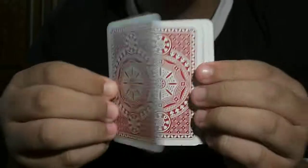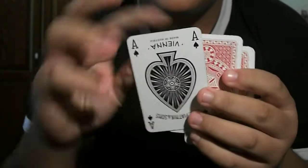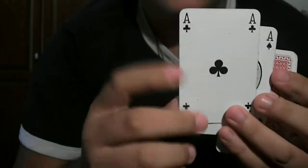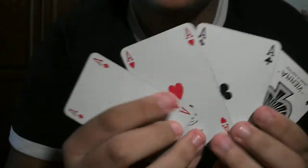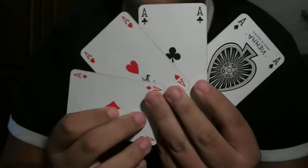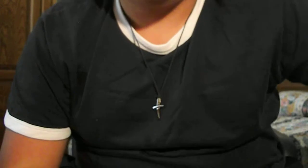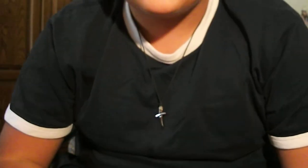And they happen to be the Ace of Spades, the Ace of Clubs, the Ace of Hearts, and the Ace of Diamonds. And they are all the same color on the back. Thanks for watching!